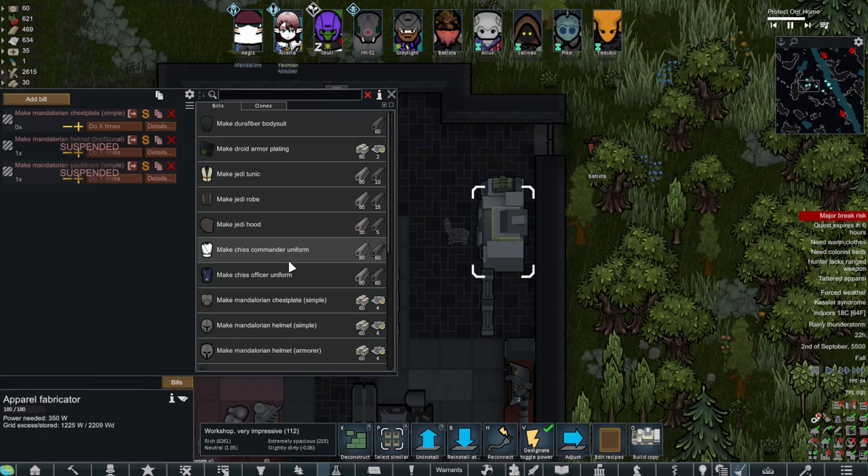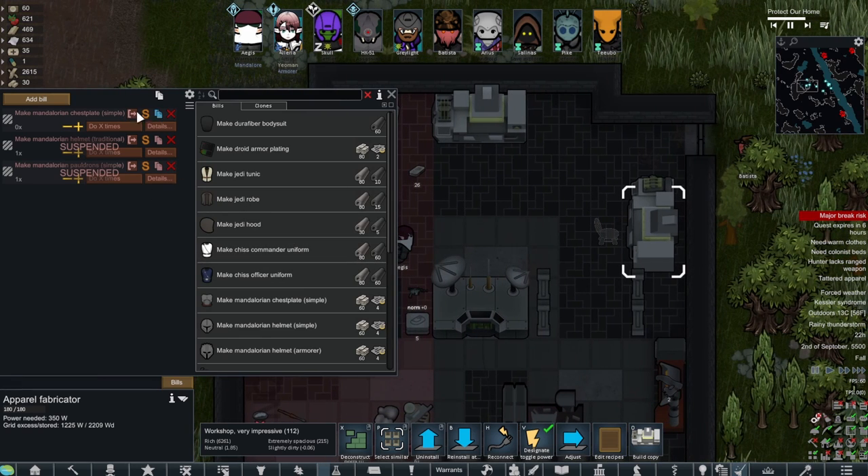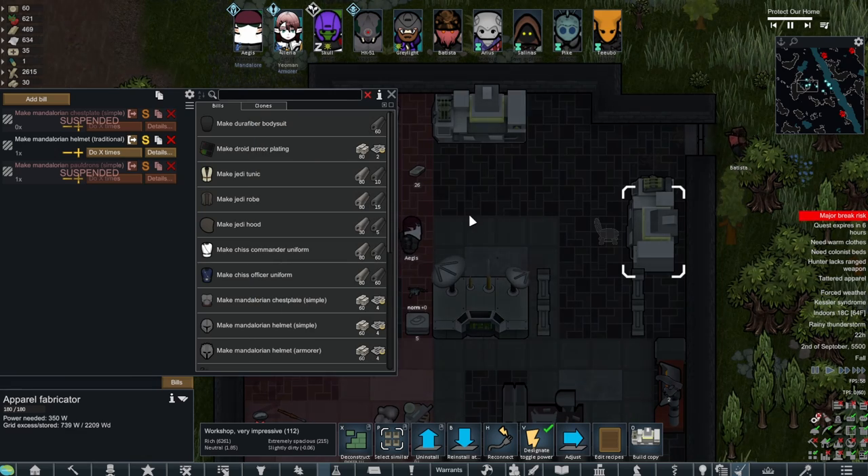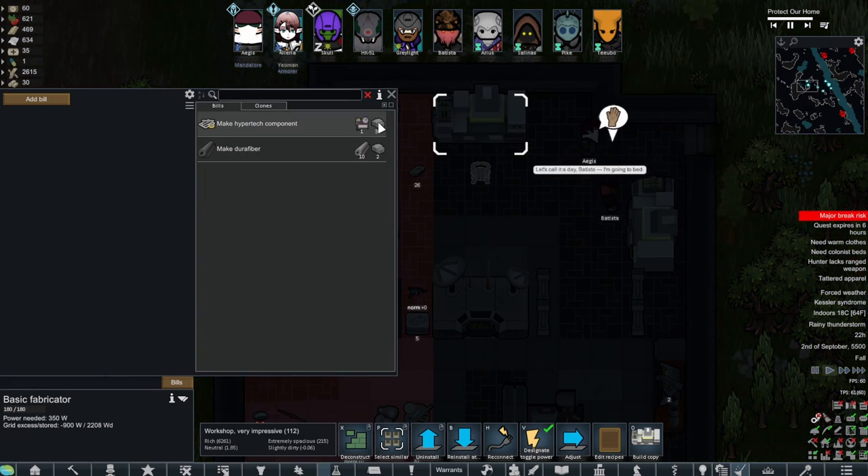Next on the docket will be a helmet. It will be a while before we can make the helmet because I don't want to use steel for this — I'd be okay with any of the other materials, definitely not a concrete helmet, that doesn't even sound comfortable. The biggest hurdle is getting these hypertech components, so I'll have to see if I can trade for those.